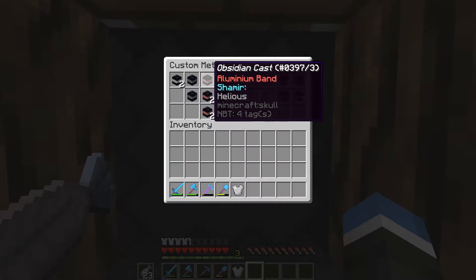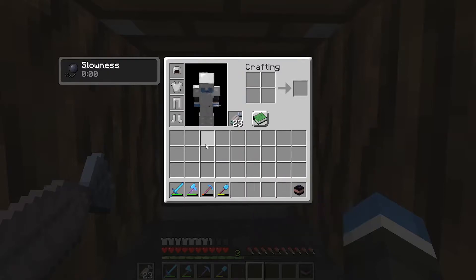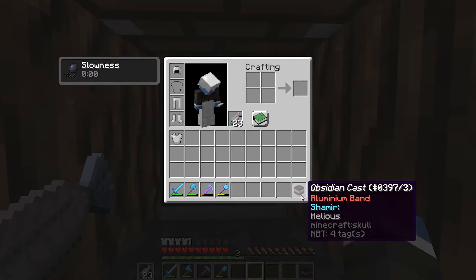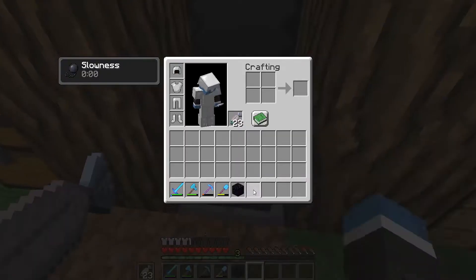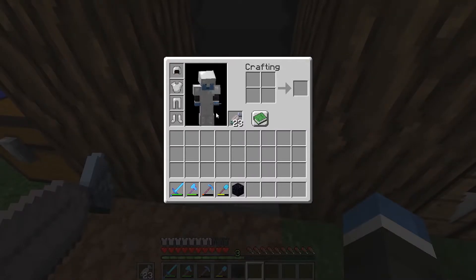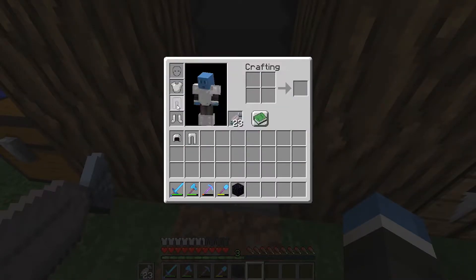Helios can be applied to any armor and will reduce your weighted armor score by one level. For example, when wearing full iron armor I get Slowness 1, but when I apply Helios to my chestplate I should have Slowness 0. However, be careful when you're wearing only Helios because it will give you Wither and Levitation.